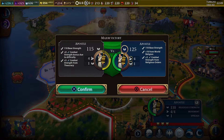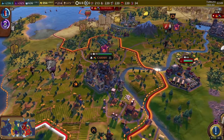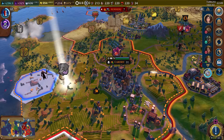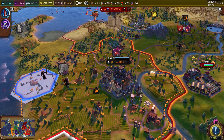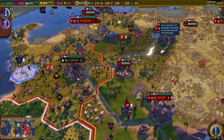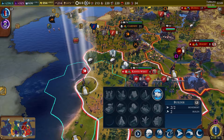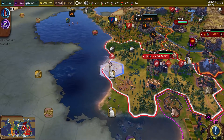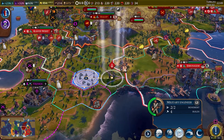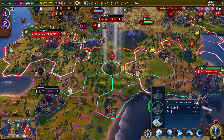Remember, we get the plus 10 from being the world religion, and our religious orders gives us plus five combat strength as well. The one that was voted in with the World Congress — that's called the world religion. Everybody wants a bit of necky time — it should be the religion everybody adopts, honestly. Let's get the covert. And we'll also go ahead and continue our railroad building.